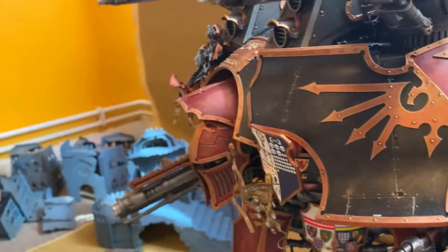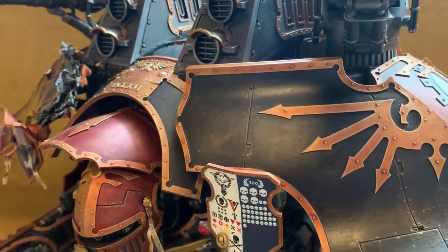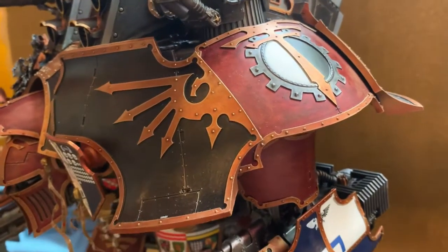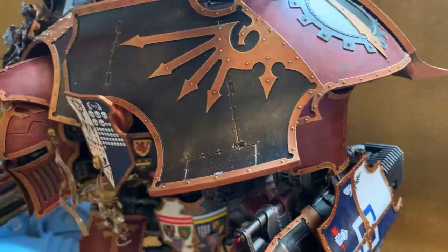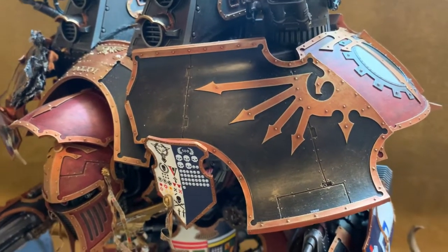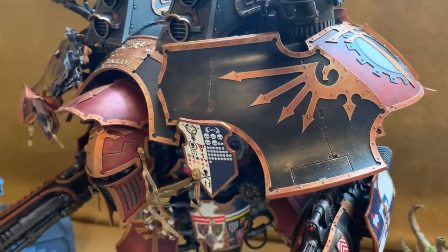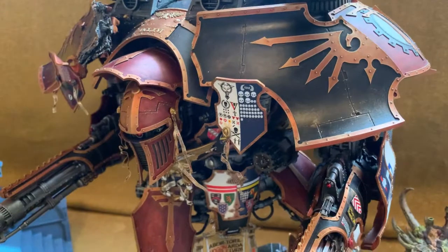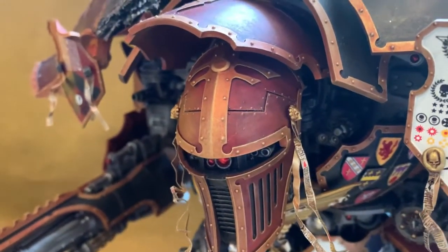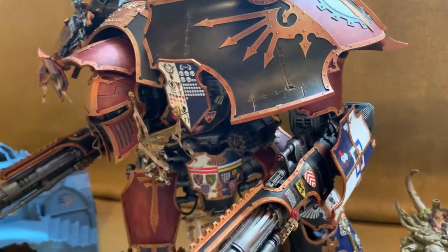I always like doing anything metal — even if it's going to have color on top, like Marine armor, I start with a metallic base coat and put the color on top. That way you can show wear. I don't like models looking like they've just come out of the salon — they've been fighting for thousands of years.